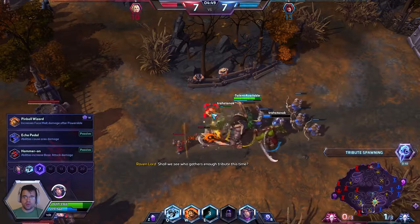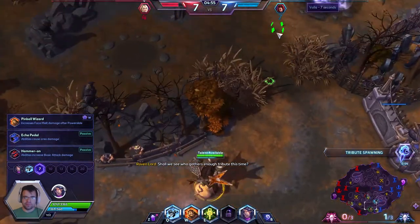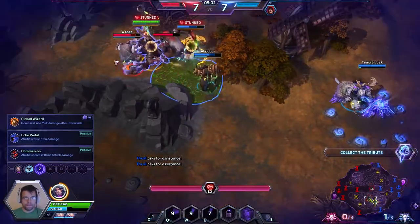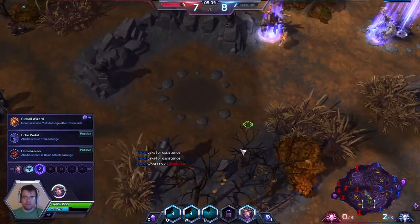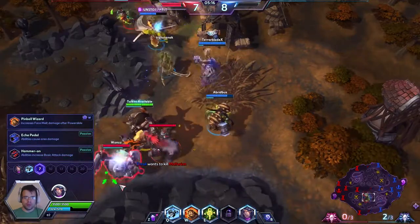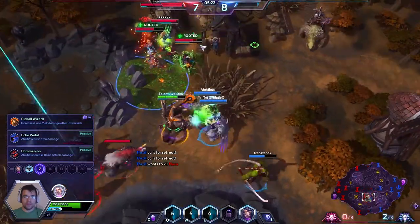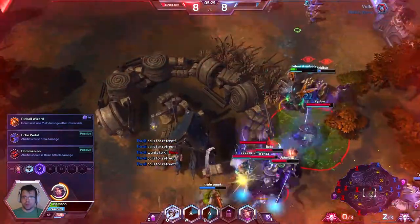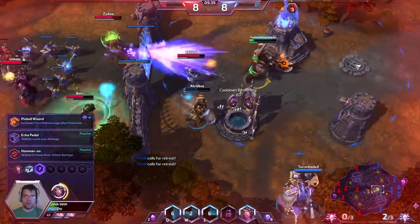That's how good they were, just because they have so much crowd control but also a very good disengage. One is not necessarily better than the other. Muradin has a stun and a disengage on two different abilities, while ETC has his disengage and stun on the same ability — which naturally makes him slightly worse — but he can stun multiple people, so he's about the same strength.